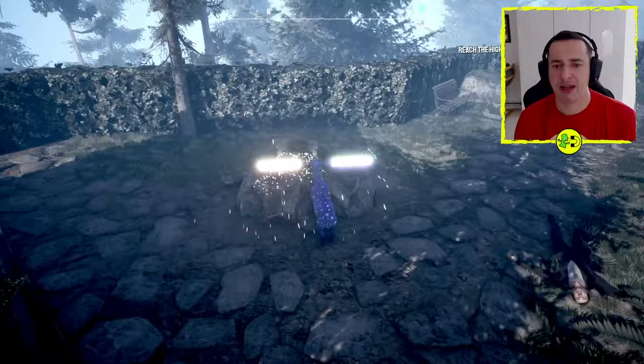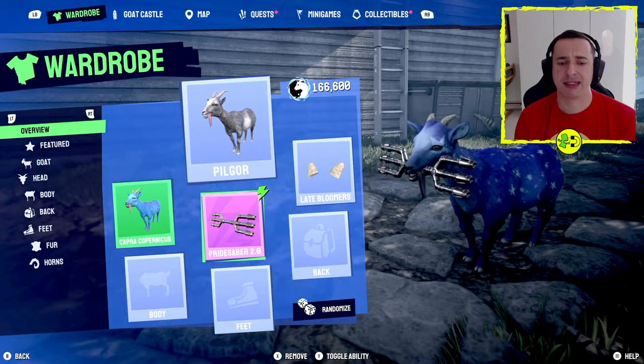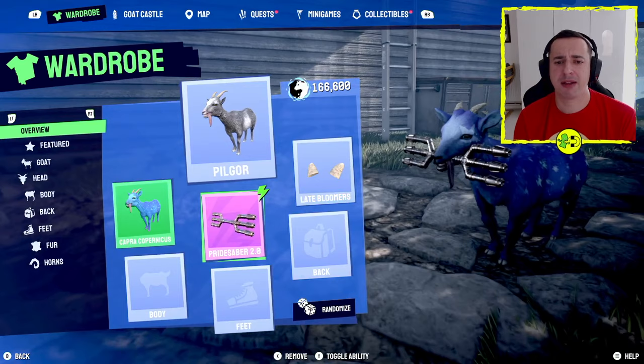To equip it, go to your wardrobe and you can see it there — Pride Sabre 2. It says RB to toggle the Pride Sabre. Just bear in mind that if you have this on with something else where RB is used, you can get a bit of a confusing effect.